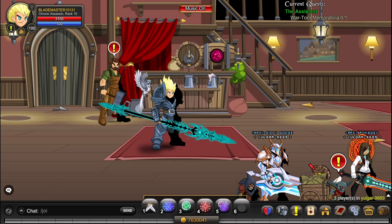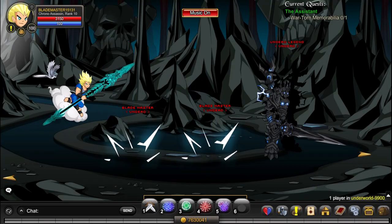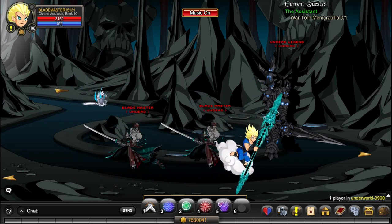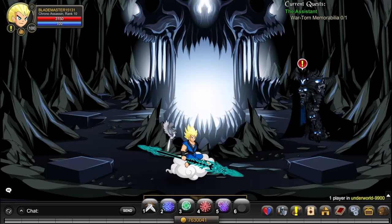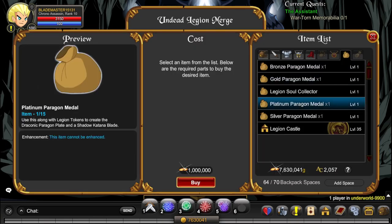Next, you want to go to /join Underworld. Some of you may already know what I'm about to get here — the Platinum Paragon Medals. You can buy a total of 15, and each costs 1 million gold, so that's literally 15 million gold. You need these to make Yamino Ronin, which is a really good class and I recommend getting it. So if you have 15 million gold spare, you might as well do this.